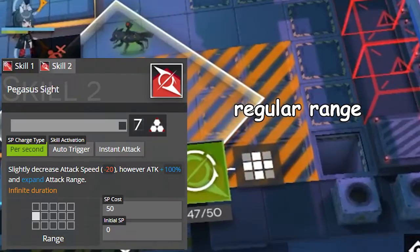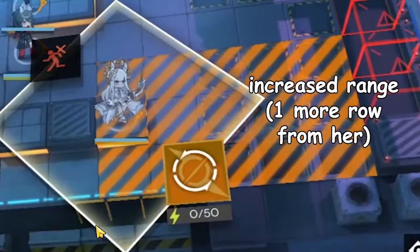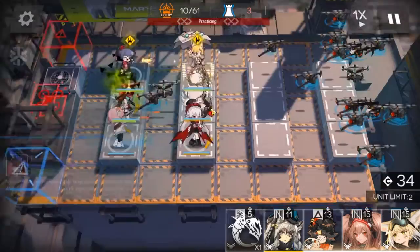Speaking of which, Platinum's second skill, Pegasus Sight, decreases Platinum's attack speed, but in return increases her attack by up to double the amount. In addition, this skill expands her attack range, and lasts permanently when activated.